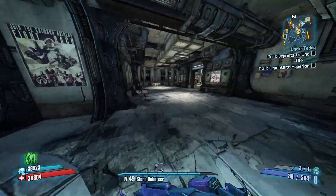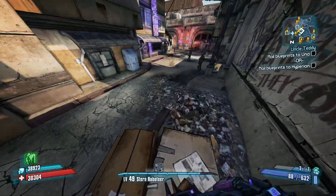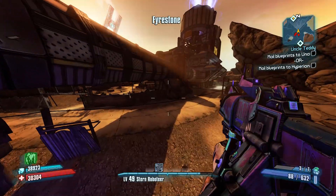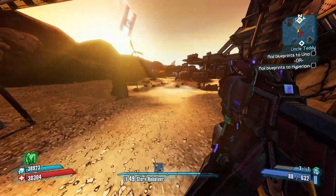We're almost ready to start UVHM, but there's a couple things we have to do first for some preparation. First, we have to go pick up this Lady Fist. We're looking for either non-elemental or fire, because I want something for Tinder Snowflake.